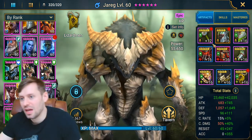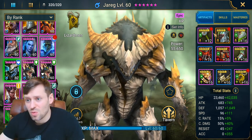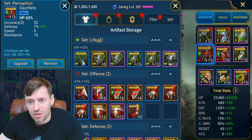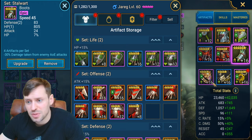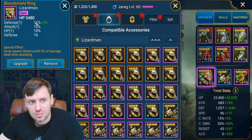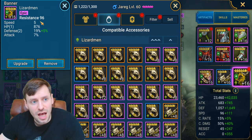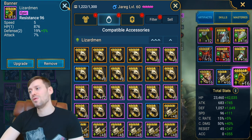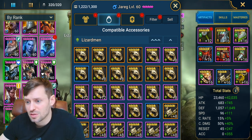Last but not least, Jareg. It's really helpful to have a stalwart set on him, and deception as well. HP gloves, accuracy chest, speed boots, HP ring, HP amulet, and resistance banner. He's actually built for the eternal dragon but also fills this slot well.